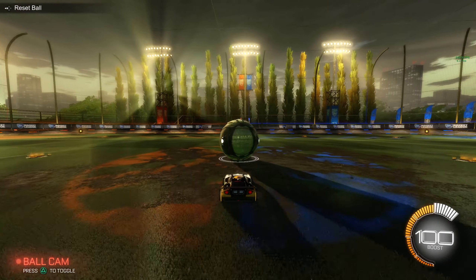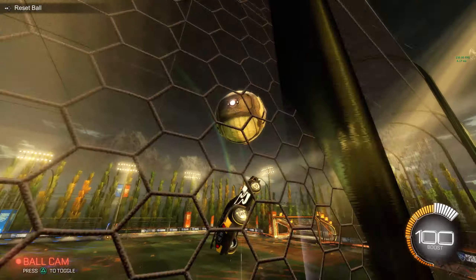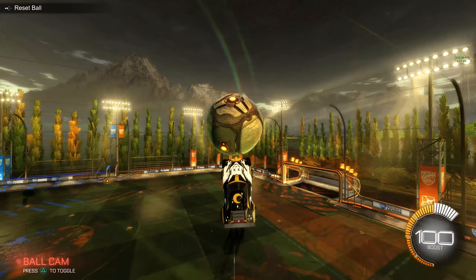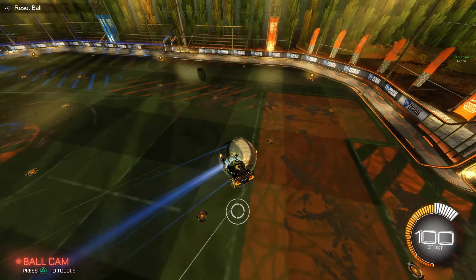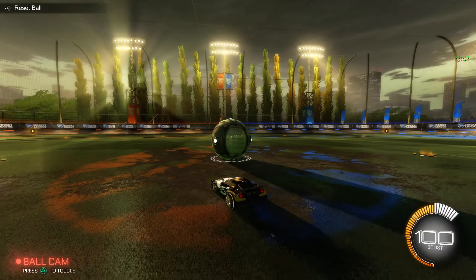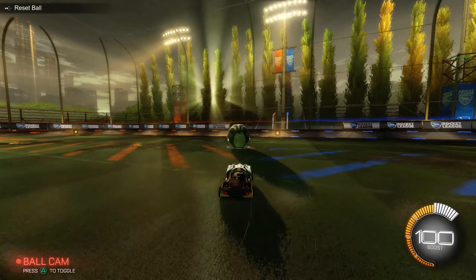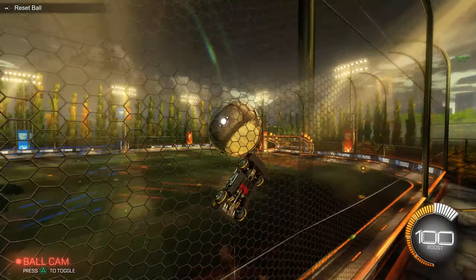Another good way is just by jumping and then hitting the top of the ball at your car, but with a little more speed. Then when you go at the wall, you're going to hit it with the edge of your car and direct it at the net.